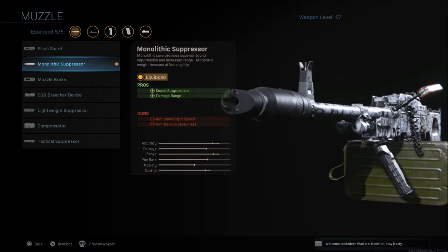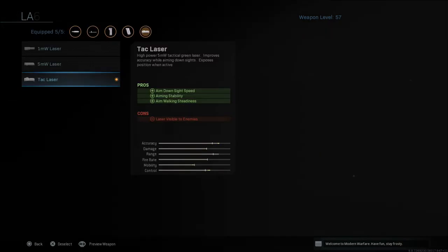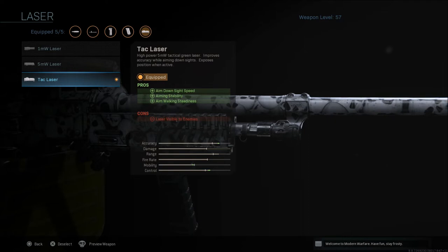I'm going to go with the Monolithic Suppressor, which gives you sound suppression, damage range, and aim down sight speed — with walking steadiness as the con. The Extended Barrel gives you damage range, bullet velocity, and recoil control, with aim down sight speed and movement speed as the cons. Then we're going to slap on the TAC Laser, which gives us aim down sight speed, aiming stability, and aim walking steadiness — but the laser will be visible to enemies. Keep that in mind, but you can still outsmart and outplay people even with the TAC Laser on. I've started running the TAC Laser on most every class because it has so many upsides.